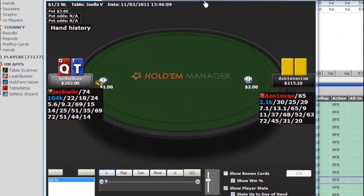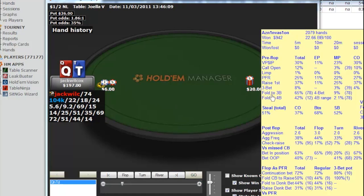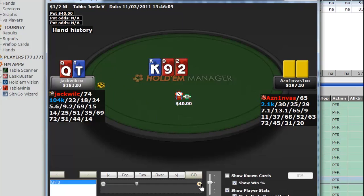In another hand, we open queen-ten offsuit on the button playing heads-up, and get three-bet by a player free-betting 13% versus steal. Queen-ten offsuit wouldn't normally be a defend in six-max where my opening range on the button would be much tighter, but heads-up my opening range is around 80% of buttons, so I need to defend wider than usual — I kind of have to defend queen-ten offsuit here. The flop comes king-9-2 and we flop a gut shot with backdoor heart draws.